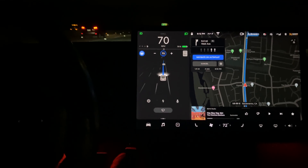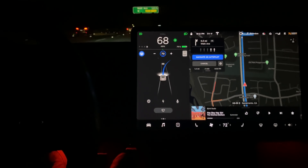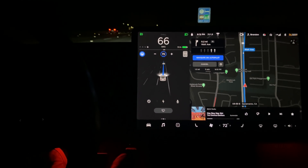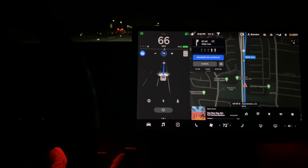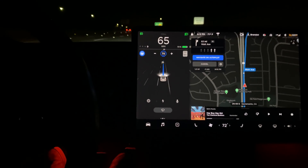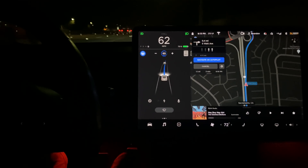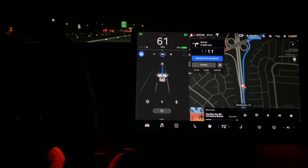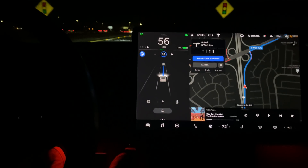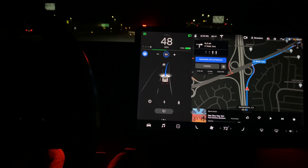It seems to be tracking the lanes better on the freeway - it's way smoother. I got the FSD rewrite, the autopilot rewrite, but it definitely seems smoother on the freeway. As soon as it jumps out of the highway, the UI is going to switch to city mode. It should transition here in just a second because it's just about to go into regular mode.